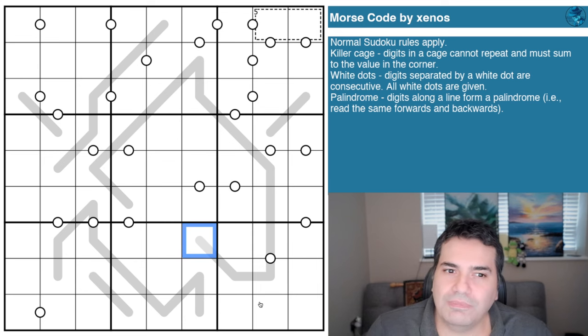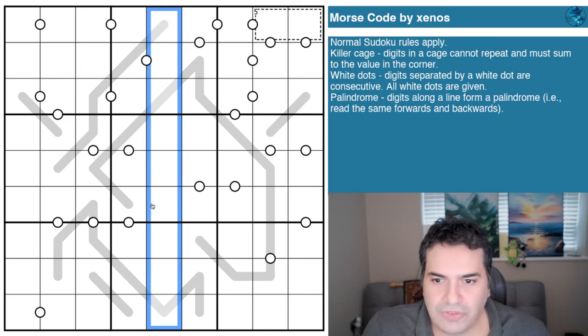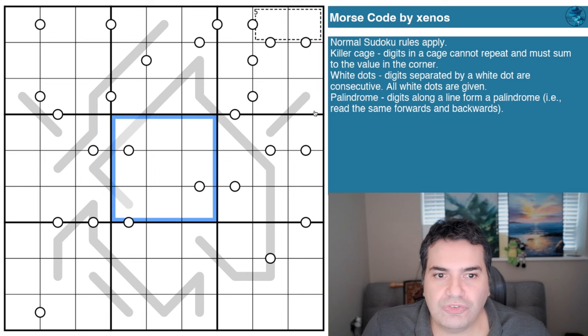If you squint really hard you'll see it. Now, the rule sets: normal Sudoku rules apply — digits one to nine in every row, every column, and every three-by-three box, no repeats. We have one killer cage: digits in a cage cannot repeat and must sum to the value in the corner. These two highlighted cells sum to five.